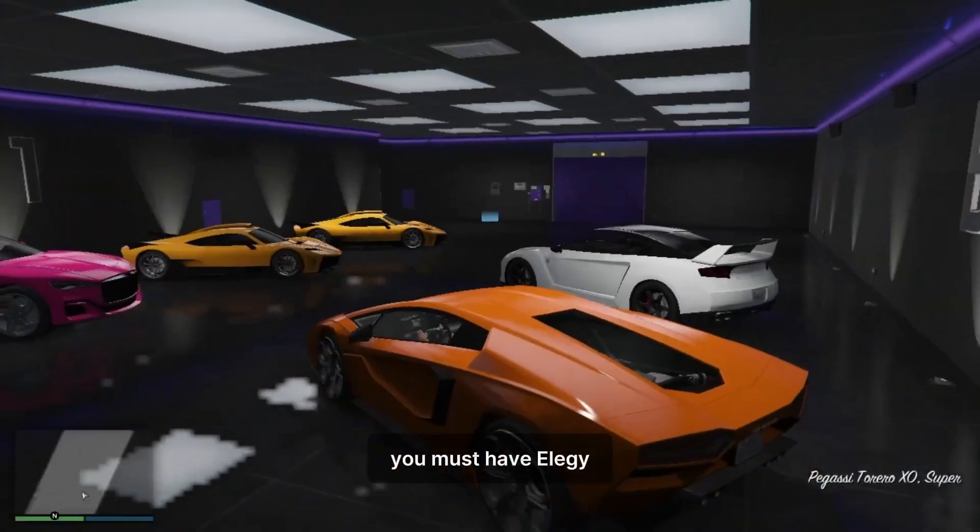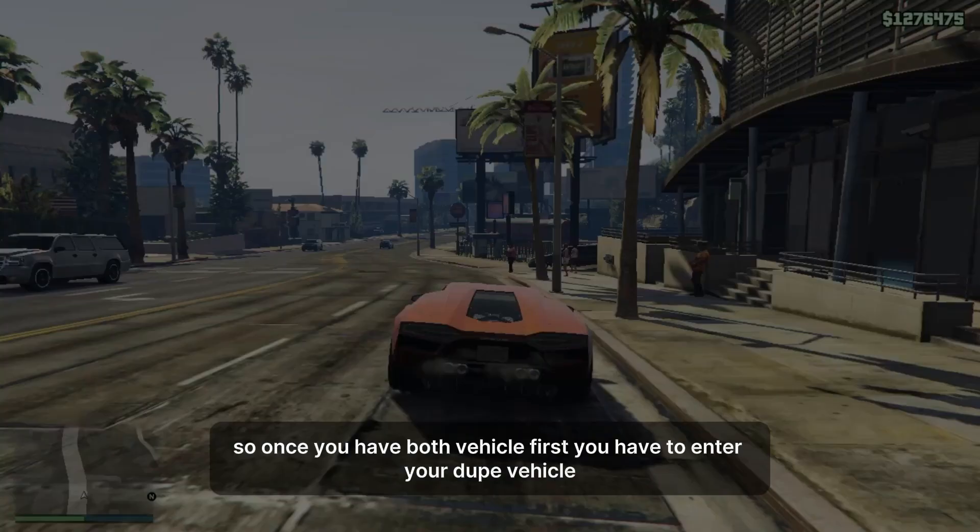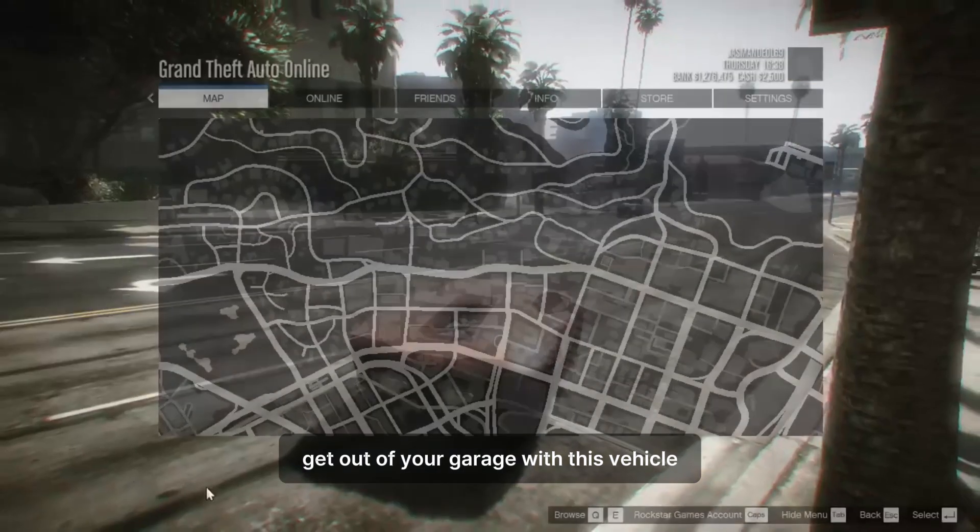First, make sure you have two vehicles. The first one for your dupe. The second one you must have is the LG vehicle. Once you have both vehicles, first you have to enter your dupe vehicle. You cannot forget to set up this vehicle.